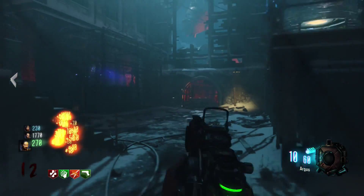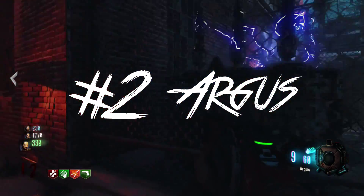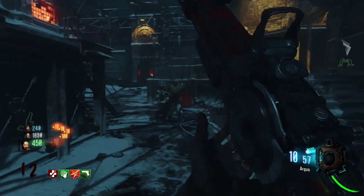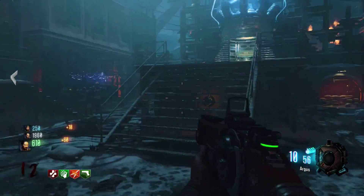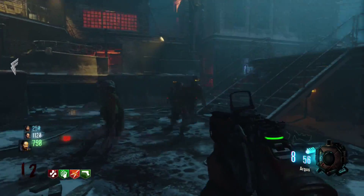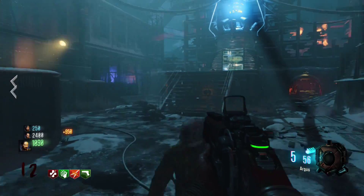The next gun on my list is the Argus. This gun is freaking amazing — it's one shot on round 12, as you can see in the gameplay right now, which is great. I also have the red dot sight on it. It has so much damage, no recoil at all, and it's really fast at pumping.